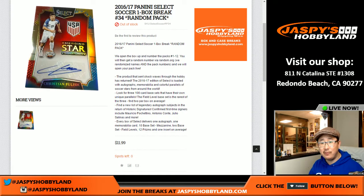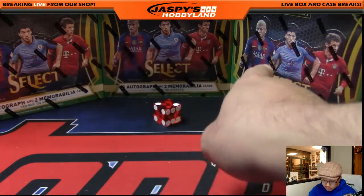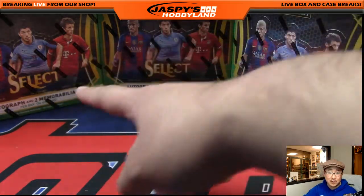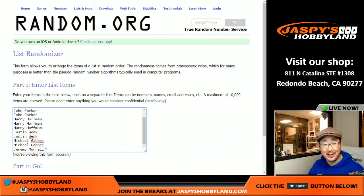Hi everyone, Joe from Jaspi's Hobbyland here. Voice is still here, but maybe I'll just speak a little bit more quietly. Select Soccer number 34, random pack break. We only have three boxes left, so one of these will be break 34, and then I already posted 35, and then the last box will be break 36. We may as well just kill this case tonight. Let's do it, folks.